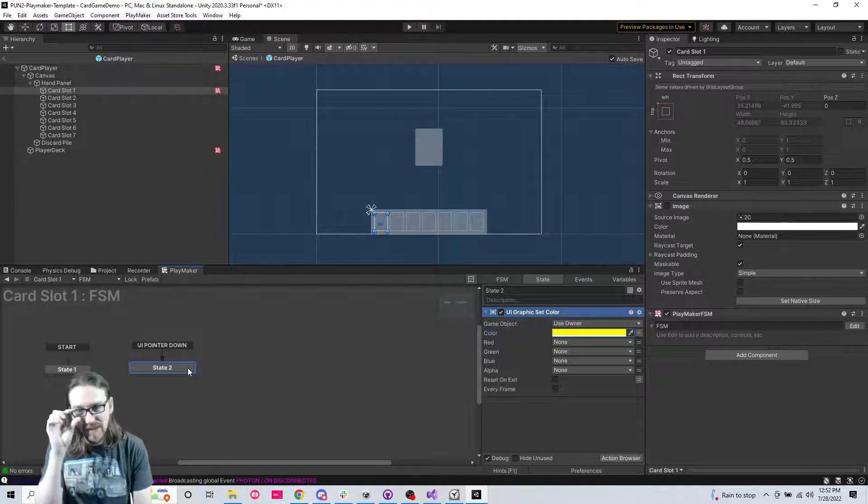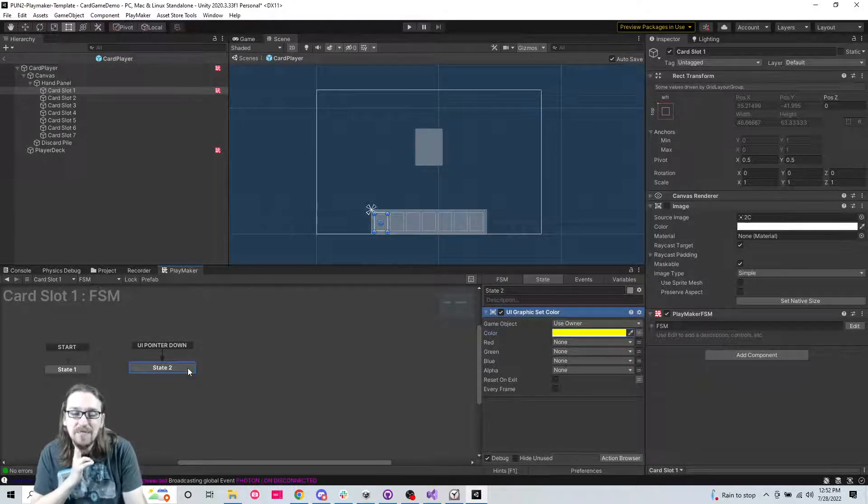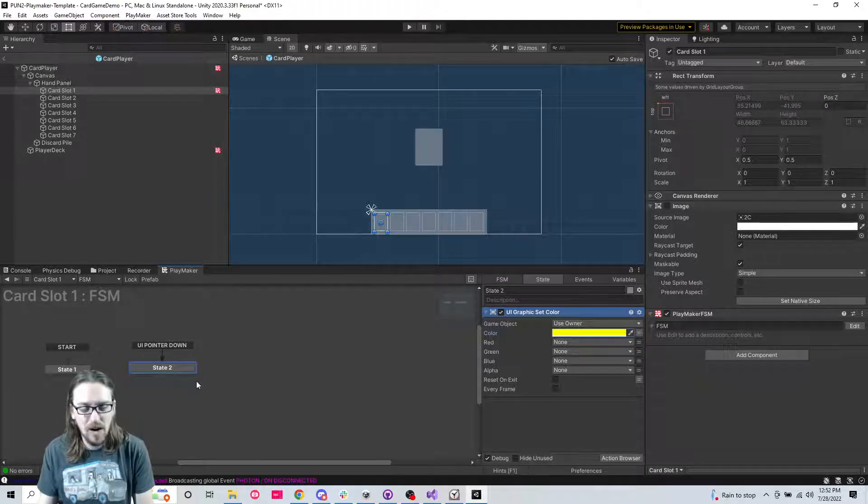This would be so much easier if I had made these buttons - if they were buttons then it would automatically highlight when clicked and I wouldn't need to do this part. But I'm going to do it this way, you can do it a different way. So on pointer down we've clicked it.